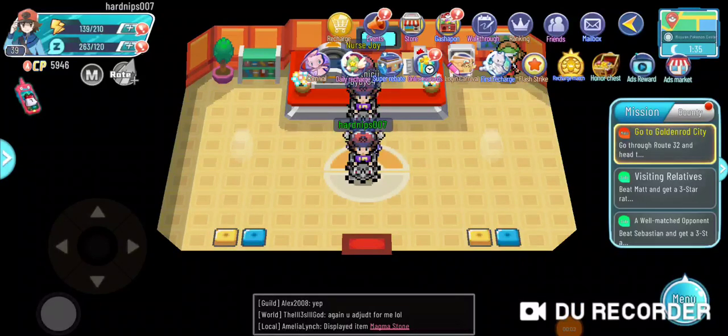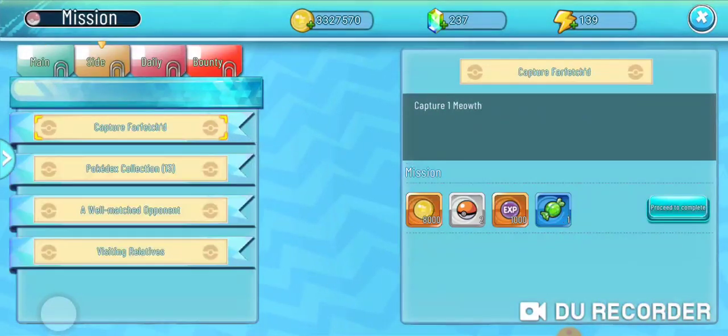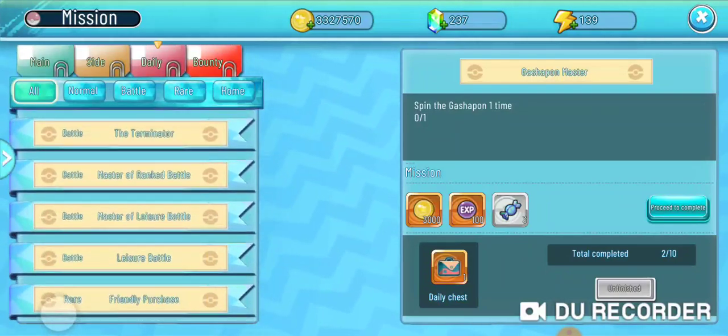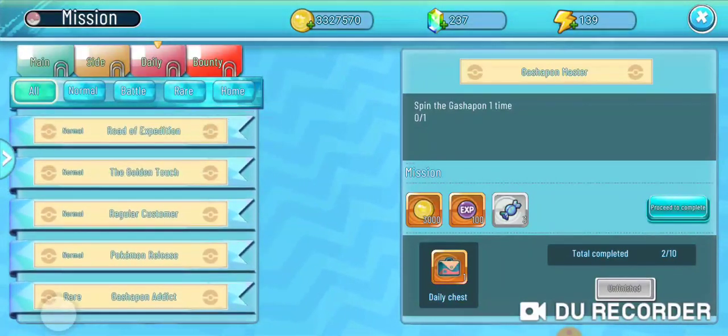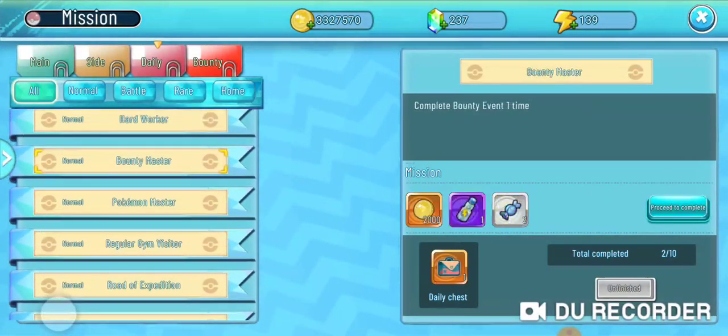Hello everybody, I just wanted to make a quick video on things you should be doing every single day — things that basically give you free rewards to help out your Pokemon. The first thing that a lot of you guys probably know about is your missions, but not only your main and side missions, but your daily missions. Your daily missions actually refresh every single day and there are a lot of them, and every single one gives you a unique and different reward.